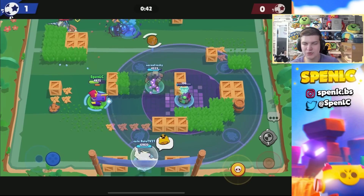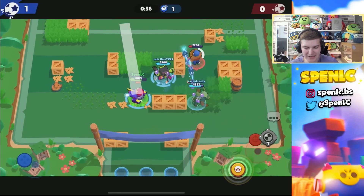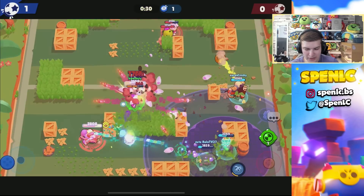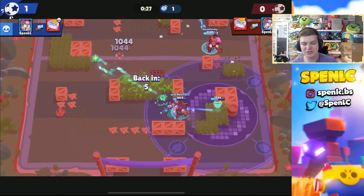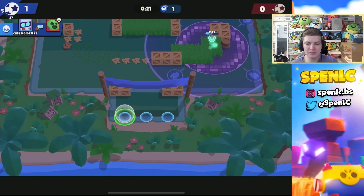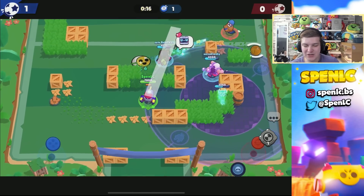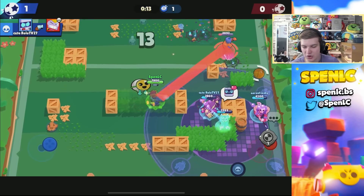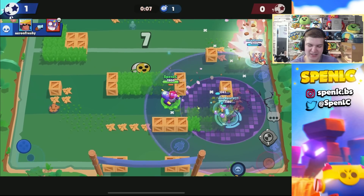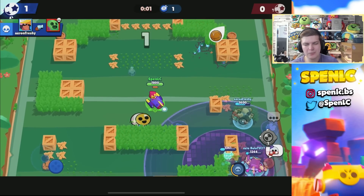It looks like the shot actually splits off into four different directions - like a mini Grom attack - which is pretty interesting. It's got to be pretty good. Getting taken down by Surge here - you can see it does 1000 damage with the damage gear activated, which makes brawlers like Edgar completely irrelevant when you've got a nearly 8K HP sniper that can catapult itself into a better version of Edgar with more range and faster capabilities. That's the first game - this star power could be pretty OP.